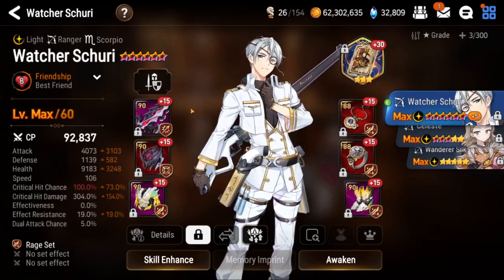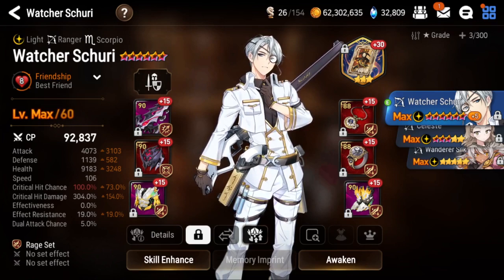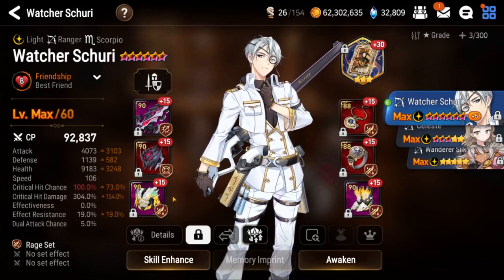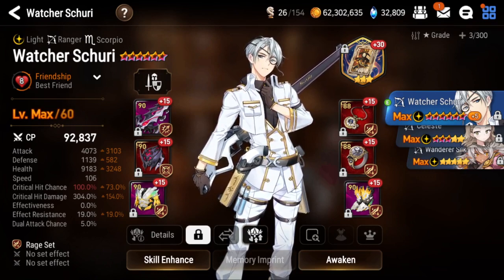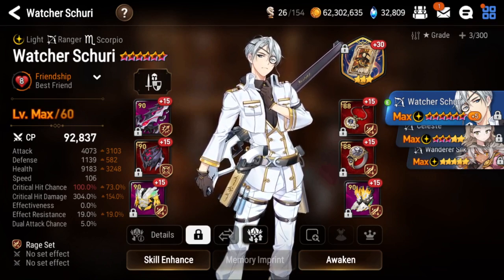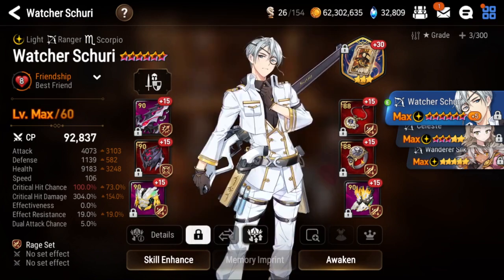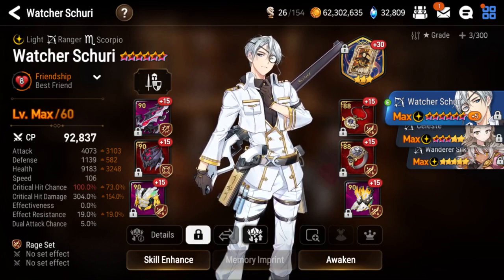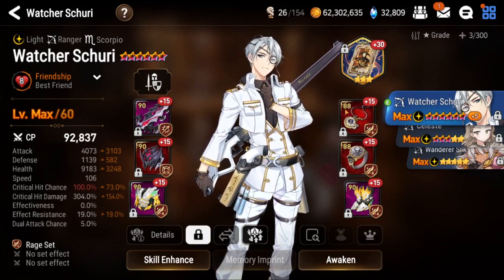The hardest gear is Watcher Shuri's, of course. I have Rage gear unfortunately — you gotta do A13 to get Rage and then you need Rage to kill him. It's the catch-22 situation. I stole all the Rage gear from my other characters wherever I could find it, just to put on this guy for now, because he's going to generate more Rage pieces as long as I keep hunting more A13s.